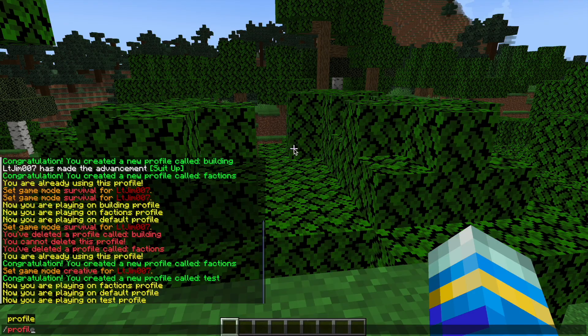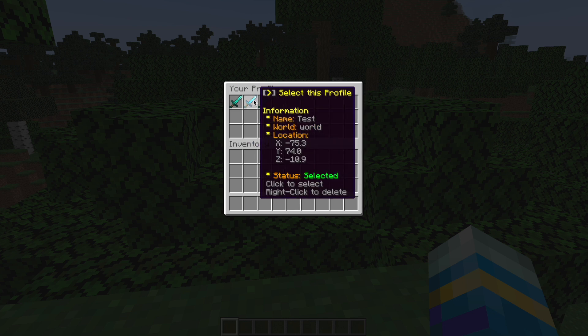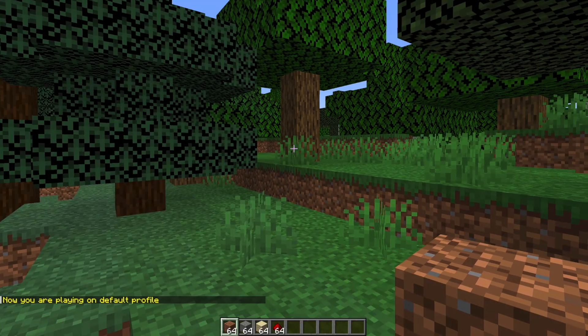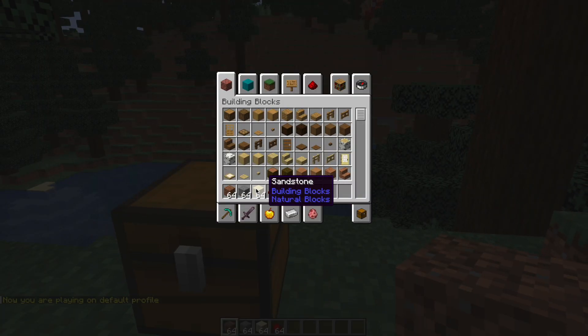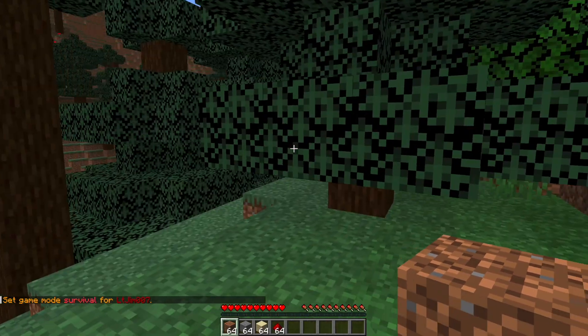If we do /profile, this brings up a handy GUI. It's going to show the profiles we have. It's going to store our location data as well. You can see that one's not selected, neither is this one. This one's Factions and then this is the one we're currently on. So if I were to click one of the other ones such as default, it will teleport us to where we were last with that profile, give us the inventory we had, and if I was in game mode zero it would also give us the health and hunger and everything like that.